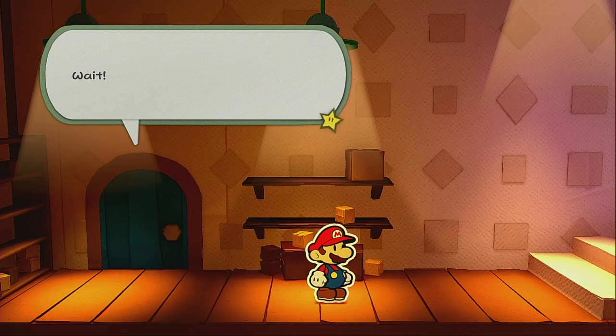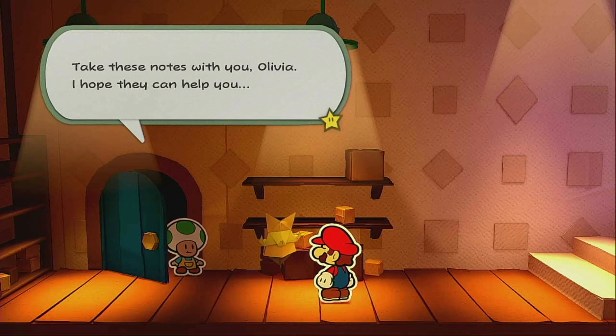Then we went to the Origami Craftsman's room and figured out the true identity of King Olly. At the end of last part I thought the supplies used for folding origami were spoilers, but they didn't spoil anything. You've already seen the stapler in the prologue, the colored pencils as the first boss, the rubber bands as the second boss, and the hole punch as the third boss.